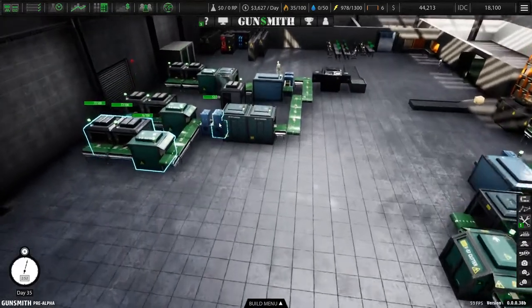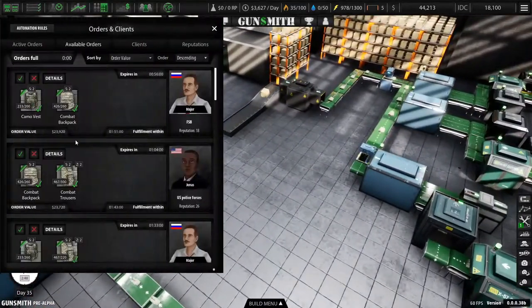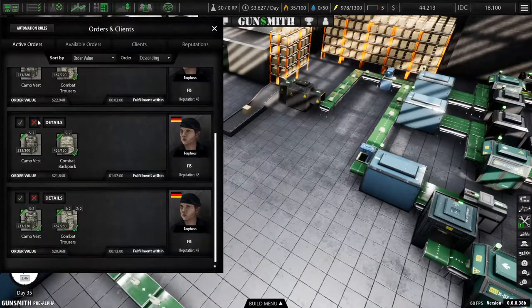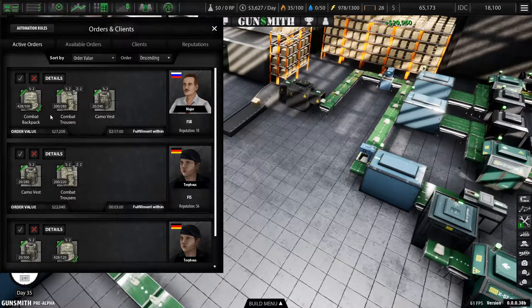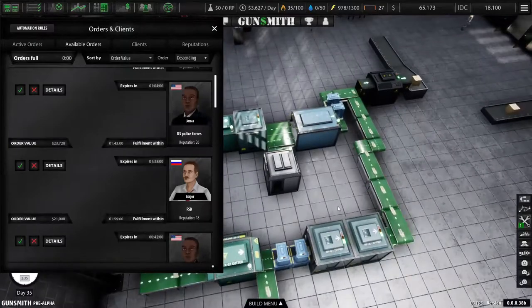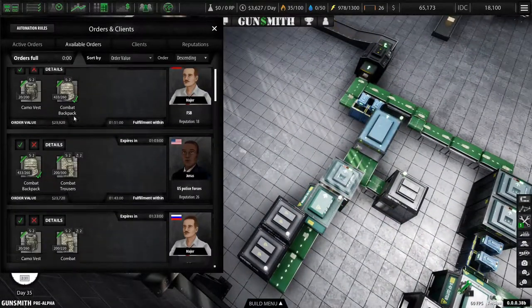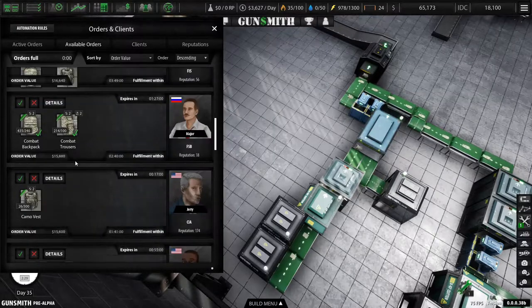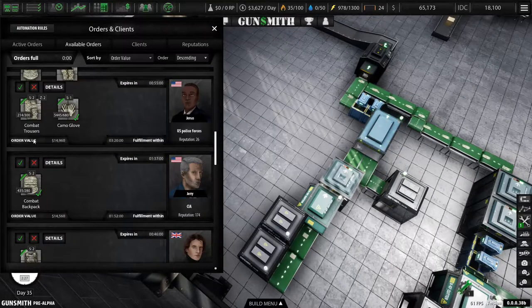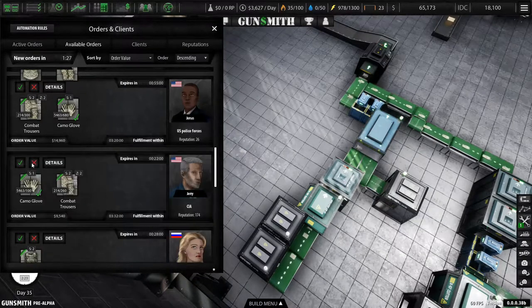First things first, let's take a look and see what orders we can ditch. Oh, 20k — let's get that taken care of. Camo vests — in the future we really need to up our camo vest production. There's a weird glitch; let's start denying some of these orders I don't want to deal with.